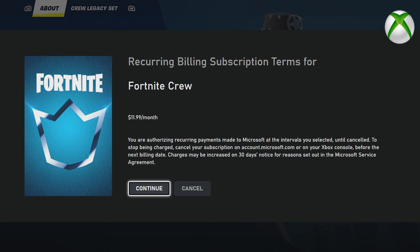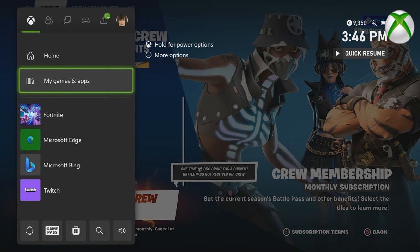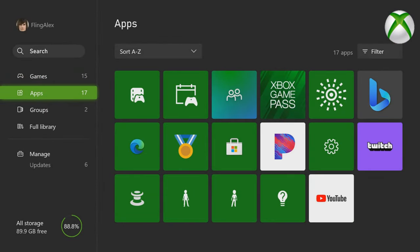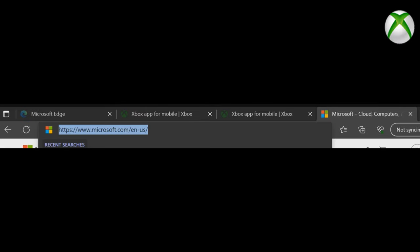For anyone with Fortnite Crew on Xbox who wants to cancel, here's how: go to the My Gaming app, click See All, go to Apps, then find Microsoft Edge and click on it. Once it opens, type in Microsoft Store and press Enter.